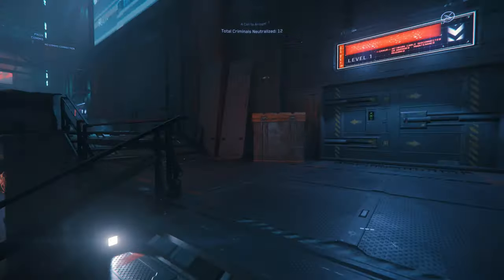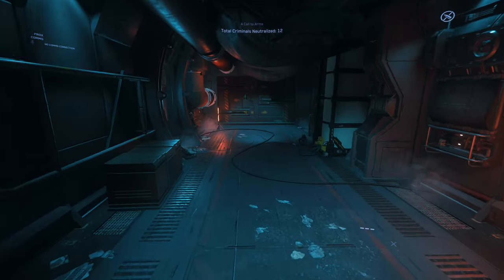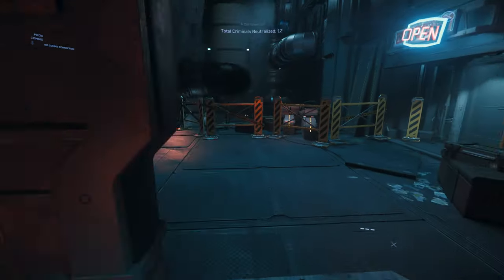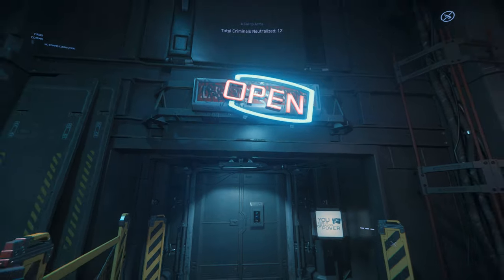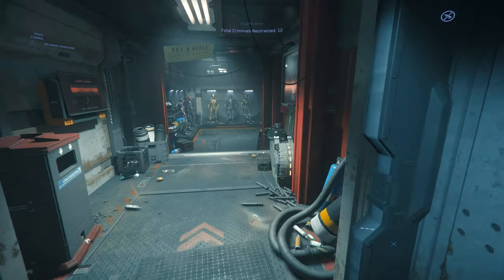So you go up these stairs and that door right there where it says level one, open that, go through there, there'll be another door. You're going to go through that and once you get outside this door, turn to your right and there'll be a door there where it says open. Now this is the shop that you go to to get the weapons, armour, med pens, oxy pens, whatever you need. Like really just whatever you need.